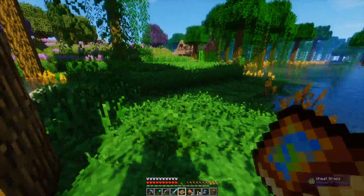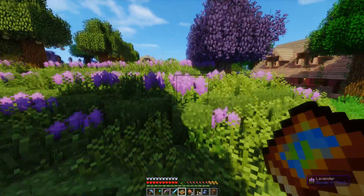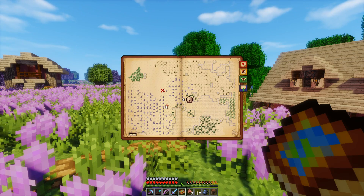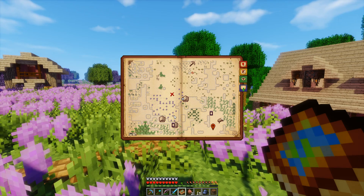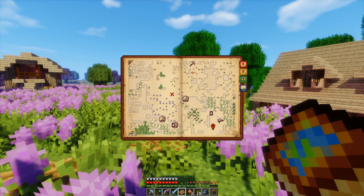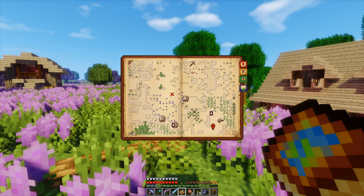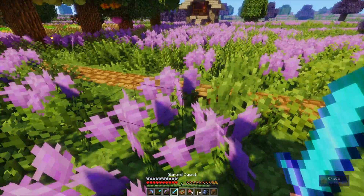And here we are again — not in the nether anymore, not worrying about the mystery of the exploded nether portal. But we're over here at Scarlet Cat's home, which is very close to my original starter house. I'm not living there anyway. This is like spawn, so it's almost the same distance from here to spawn as from here to my house. It's a huge lavender biome field.